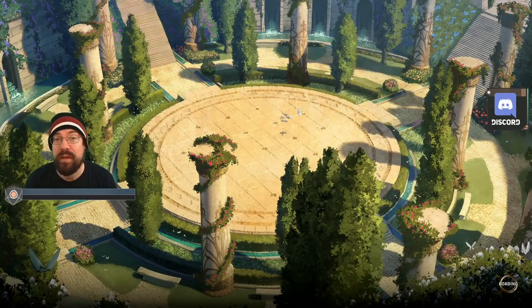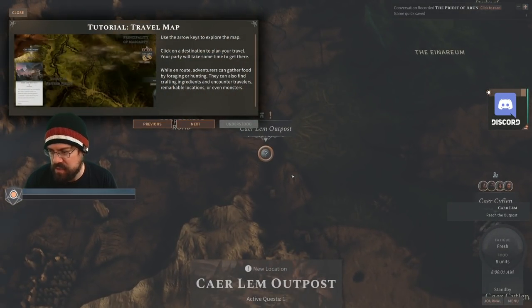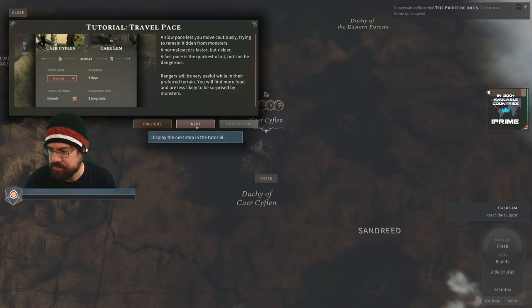My wife calls me daddy because we have two small kids — that's generally the name we want them to call me, so I call her mommy and she calls me daddy. Use the arrow keys to explore the map, click on a destination to plan your travel. Your party will take some time to get there. En route, adventurers can gather food by foraging or hunting, find crafting ingredients, encounter travelers, remarkable locations, or even monsters. Rangers will be very useful while in their preferred terrain.